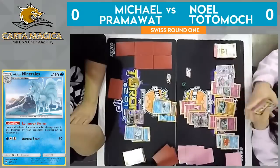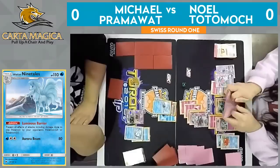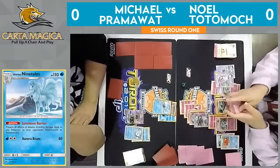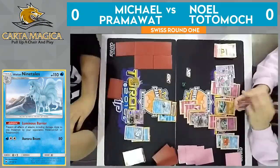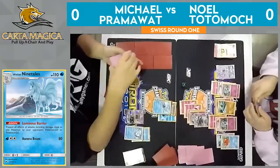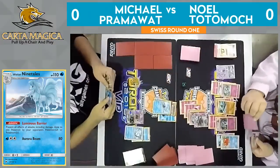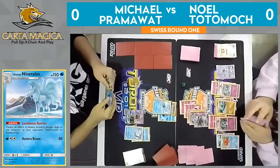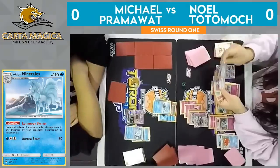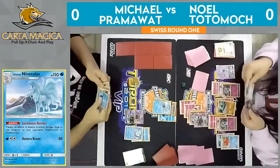It looks like he's playing an Ultra Ball here, going to just get a Gardevoir. We could see four Stage 2 Pokemon in play for Noel. If Gardevoir ever gets three Gardevoir and a Gallade set up, it's very difficult for Gardevoir to lose that game. Something Noel should be mindful of: if he knocks out the first Alolan Ninetales, but Pramawatt responds and knocks out the Gallade, Noel needs to make sure he has the ability to get a Gallade back in play to deal with Ninetales once again.